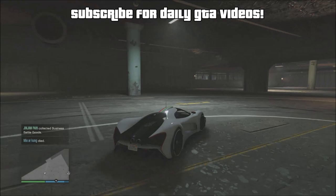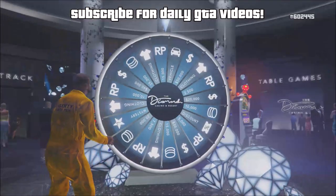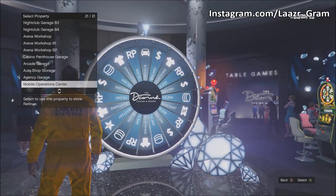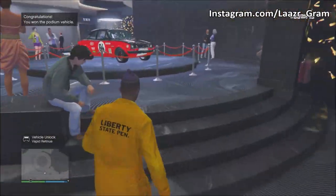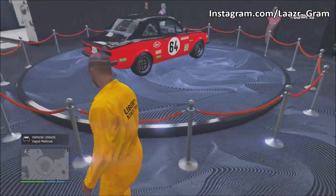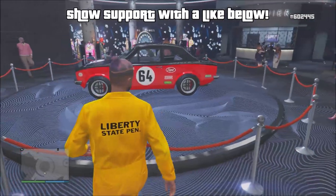Every single week Rockstar Games release some free cars that you guys can go ahead and win. This week's free podium vehicle is the Retinue, as you can see on screen — a pretty decent looking car. I do have a glitch up on my channel showing you guys how to win these podium vehicles every single spin without fail, so I'll leave a link to that video in the description.